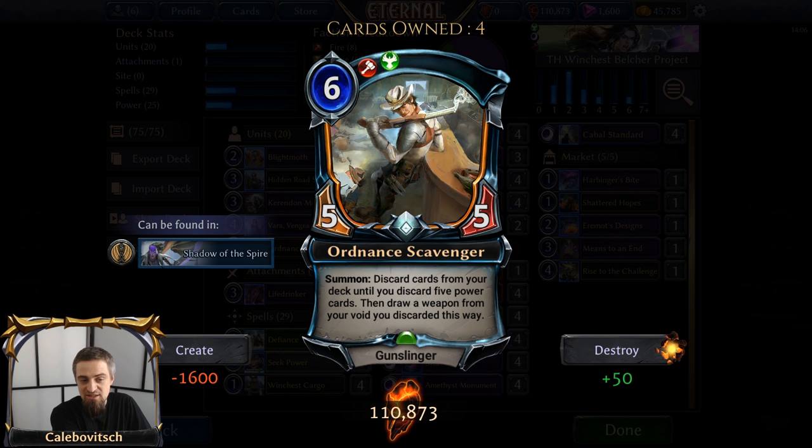While trying to do something with this deck, in the past I tried doing an iteration with Ordnance Scavenger, self-milling for some cards, and then playing Unlock the Vault, getting a Relic Weapon, a Non-Weapon Relic, and a Non-Relic Weapon. That didn't work, long story short.